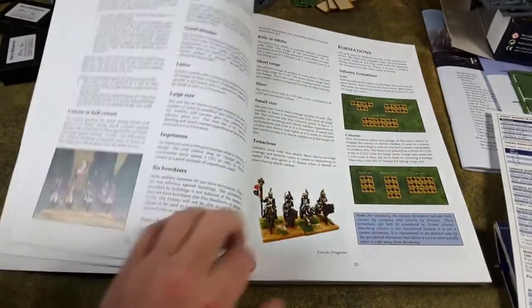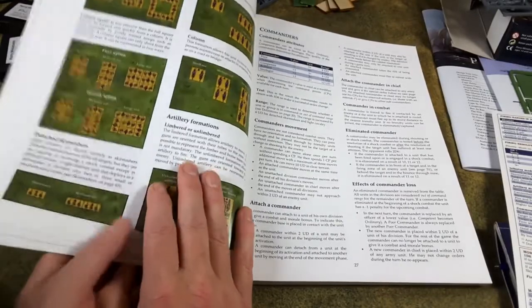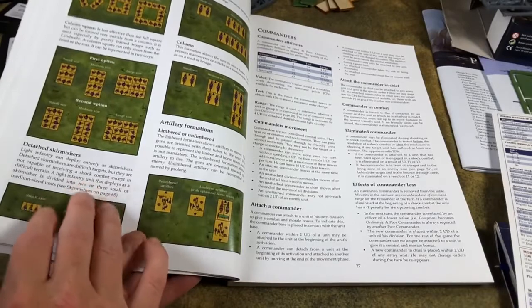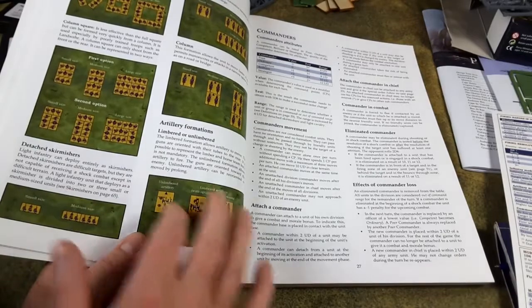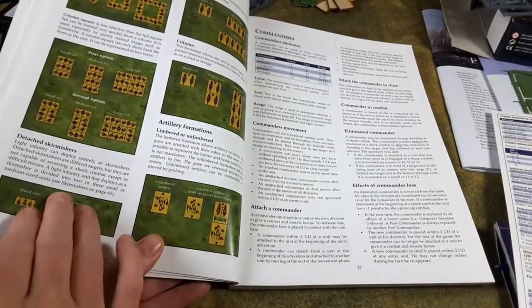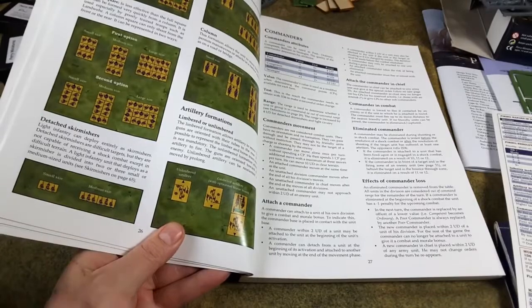Infantry formations include line, column, square, column square, and full square. There are also detached skirmishers available to dedicated light infantry battalions like the Légère. Remember that the voltigeurs attached to a regular battalion are not represented as models — they're a factor built into the battalion's firing capabilities. Light infantry battalions dedicated to skirmishing are represented as models on the table.